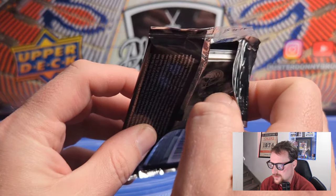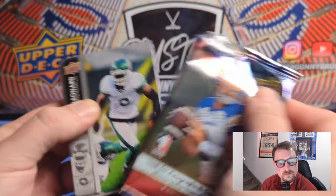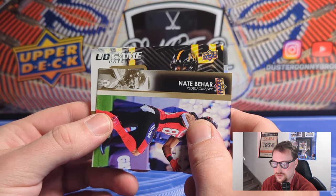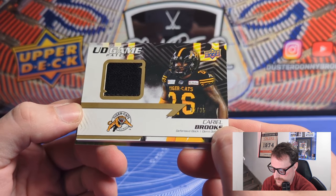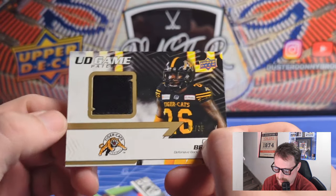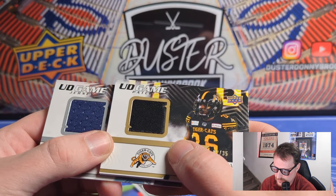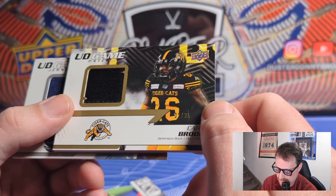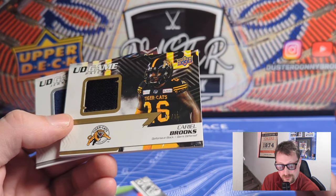Last pack and it's got a thick card in it. We've got the regular game jersey and the regular auto already, so hoping this is something good - and it is: a UD Game Patch card. It's a Tigercats card - Ryal Brooks, numbered 1 out of 35. They're calling it a patch but it looks like a jersey swatch. The stock is thicker and the material feels different from the regular jersey card, which has the typical holes in it.